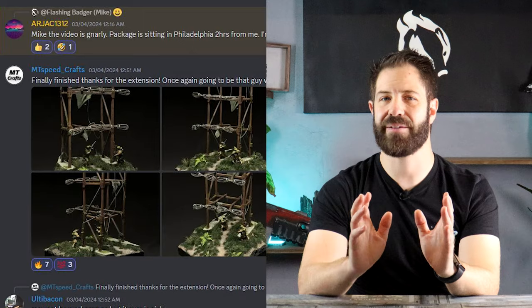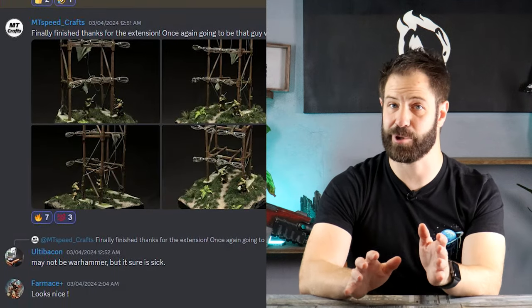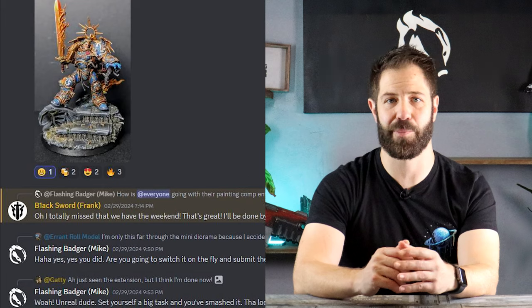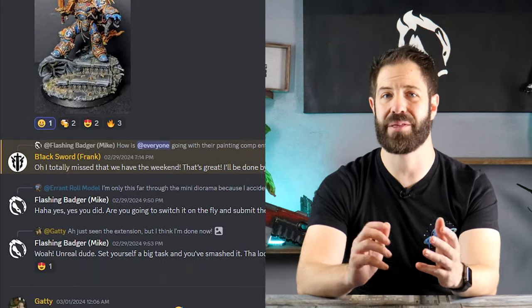In the Flashing Badger Discord we have a painting competition that runs every second month. You get to pick a project from your backlog pile of shame and you have an entire month to build and paint it. When you finish your challenge within the month, your name goes in the hat with all the others and a winner is randomly selected. That winner gets to pick something and I'll paint it for them — I'll buy it, paint it and post the model to you as your own cool little Flashing Badger painting commission.